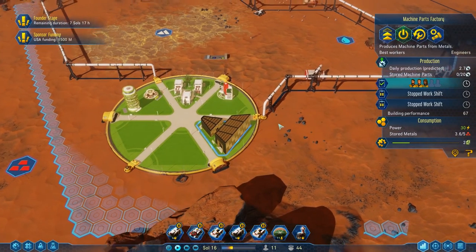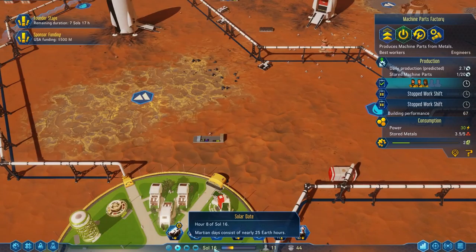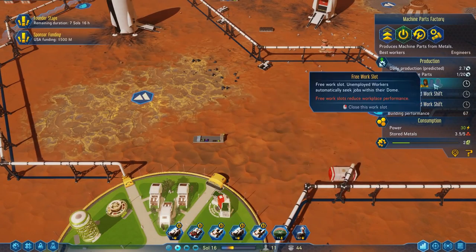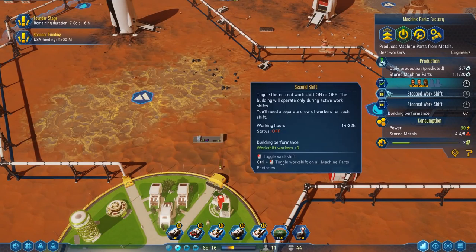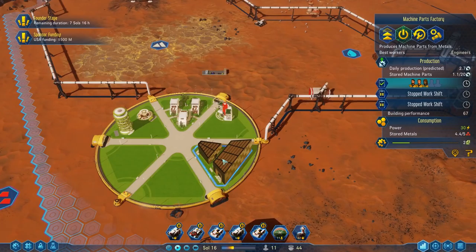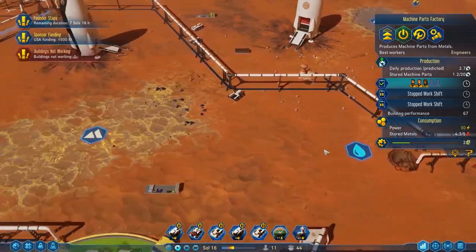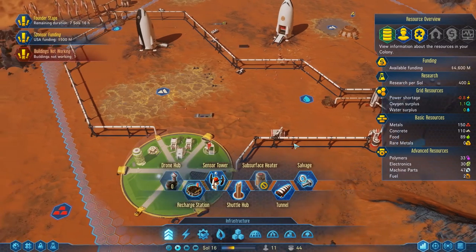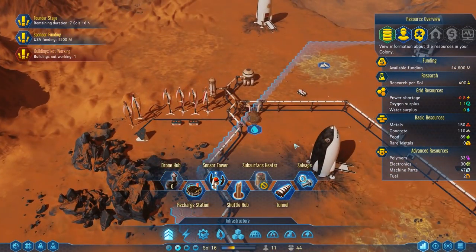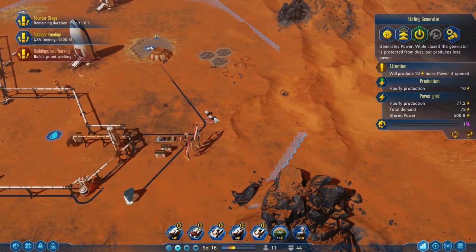We still have a power shortage — this machine parts factory is using 53 power. The dome itself — I was clicking on the dome before when I saw that 50 power figure. So the machine parts factory uses 30 power. Working hours are 6 to 14 hundred — it's currently hour 8 of Sol 16, so once we get to hour 14 they should stop working and this thing should power down automatically.